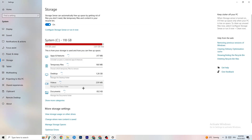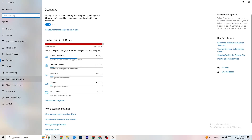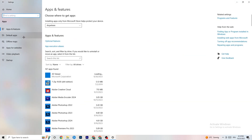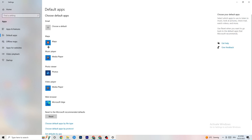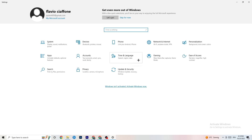Under Settings, go to Storage and click on 'Configure Storage Sense' then 'Run now'. Click 'Clean now' — it takes a little while but it will clean every single trash file currently on your PC. Go back and then click on Apps.